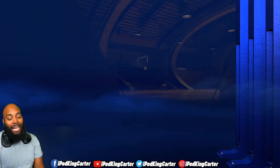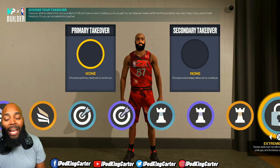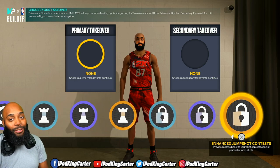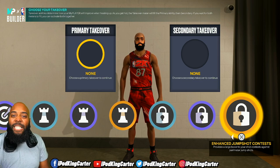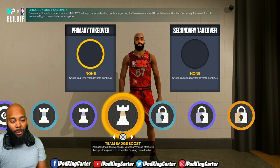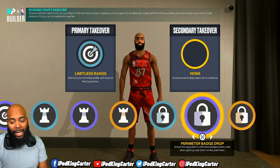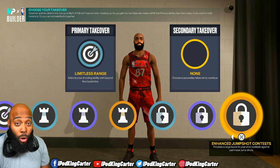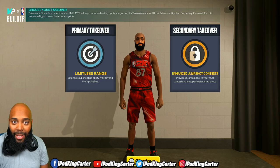What takeovers does it get? It gets Slash takeover, Shoot takeover, Playmaking takeover, Lock takeover — it gets every single takeover you want. Shot creators out there, I know you want those ankle-breaking shots, but this build isn't meant for that. It's meant to do everything else you need — full service. So I'm going to go shoot takeover, limitless range of course, and then we got to go with the lock. You got to let people know you're a lock. Enhanced perimeter drop maybe, or enhanced jump-shot contest. Challenge your own gold with enhanced jump-shot contest — you can't shoot over me. Everything's going to be red.